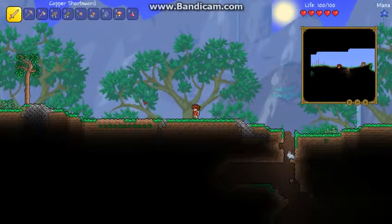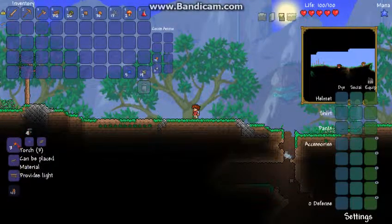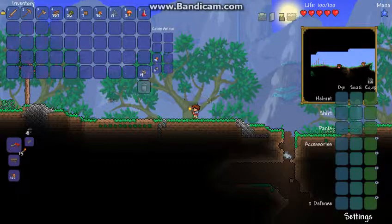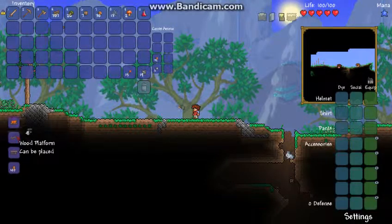So now I will show you the crafting system. Here we can see crafting recipes. I can make torches, which I'll actually make some of. A campfire I can make now too.